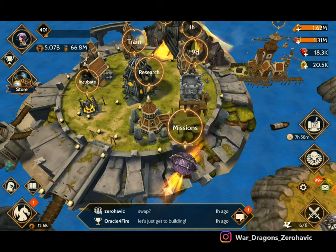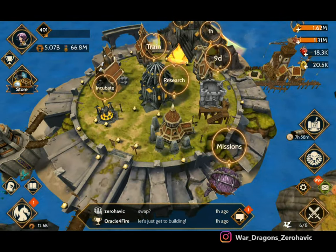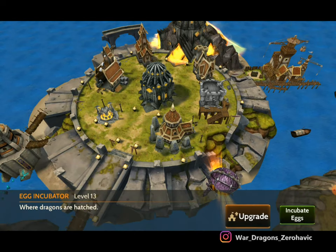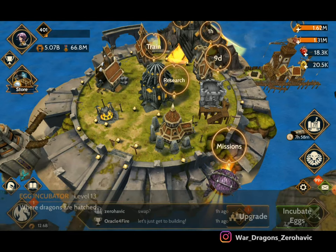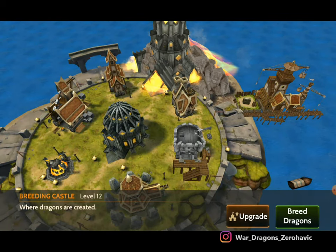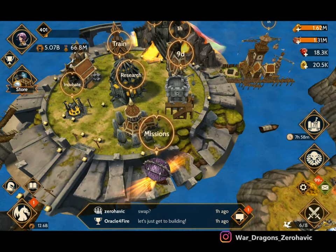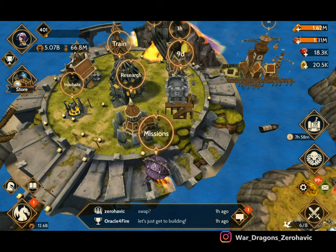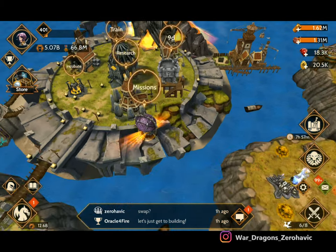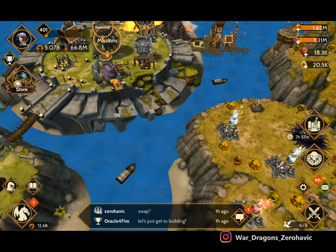The second big tip is when you guys are upgrading your base, make sure that your egg incubator, your dragon's den, and your breeding castle are leveled up high enough. That way when you go to the egg token event, you're not stuck because you can't upgrade your dragon. Upgrade those first before upgrading anything else so you don't get in that position.